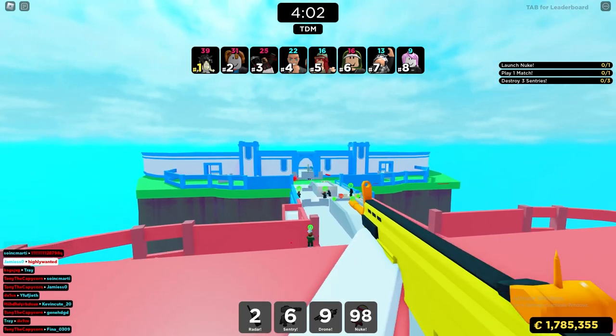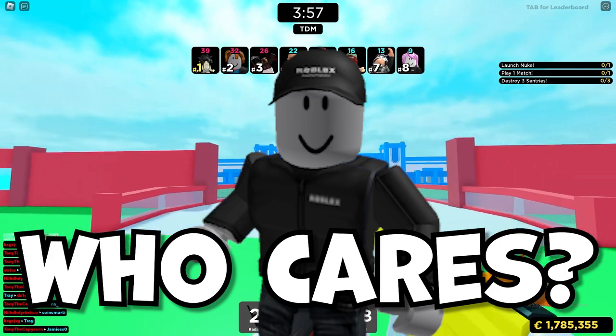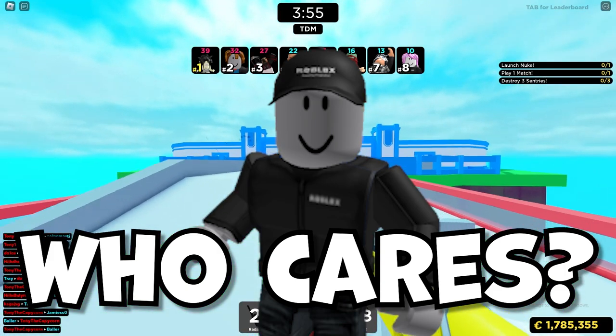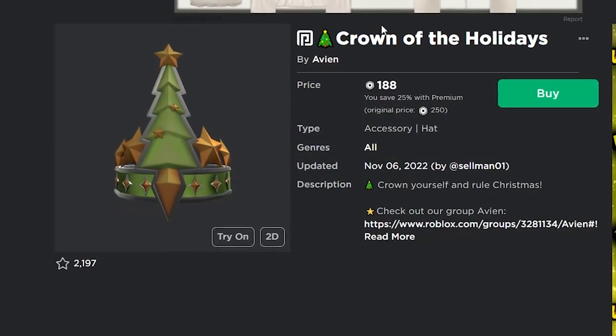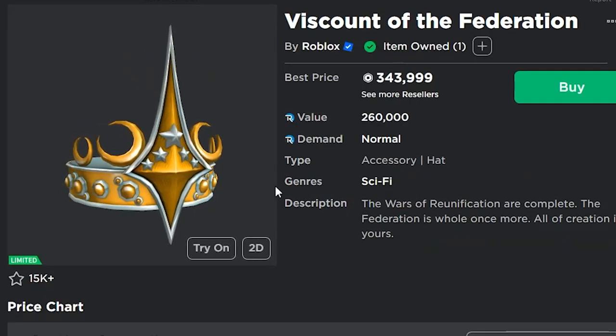Recently, we've actually been getting a lot of limited items faked as UGCs, and now Roblox isn't even deleting them — it seems like Roblox doesn't even care at all. We just got this item as well called the Crown of the Holidays, which is very similar to the Federation items.